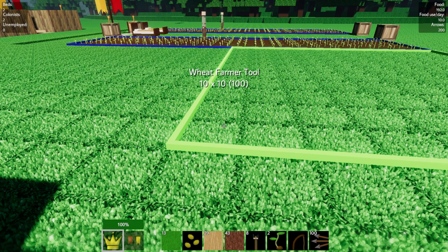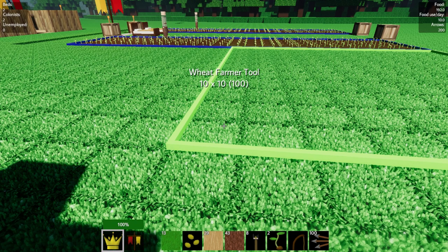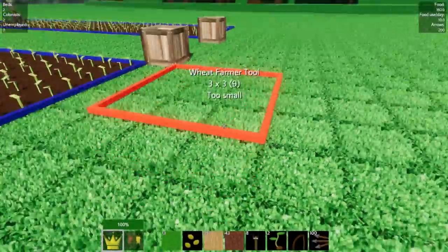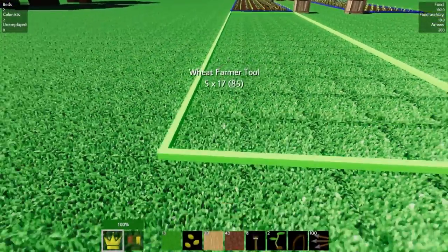I want to try to figure out how I want to mark more territory — like, what would a normal 10 by 10 look like over here? That would just look like one giant field. Let's not do that. The next two farms will just be another 5 by 20 down — that's what I'm going to do.